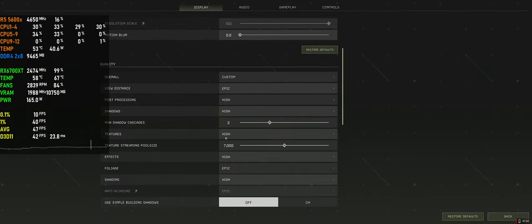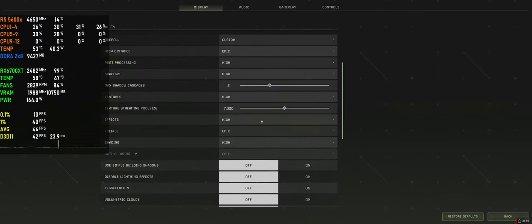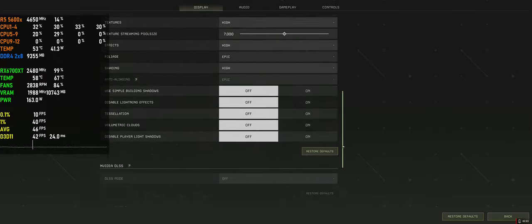I played with all the settings and none of them did the trick. I got my FPS up to about 60 by turning stuff all the way down, but it was not a substantial boost.